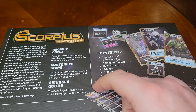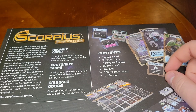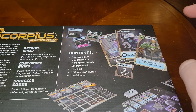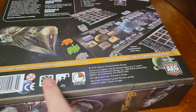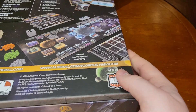Like smuggling restricted medicines, passing censored information, and facilitating transactions below the government radar — they are fueling the revolution, and that revolution is coming. Recruit crew for the back-alley route to the elite educated. Customize ships — outfit your standard sanctioned freighter with hidden holes and an upgraded cockpit. Smuggle goods, conduct illegal transactions while dodging the authorities. Contains one game board, three motherships, four freighter boards, 28 crew cards, 132 tiles, 100 wooden cubes, and a rulebook.